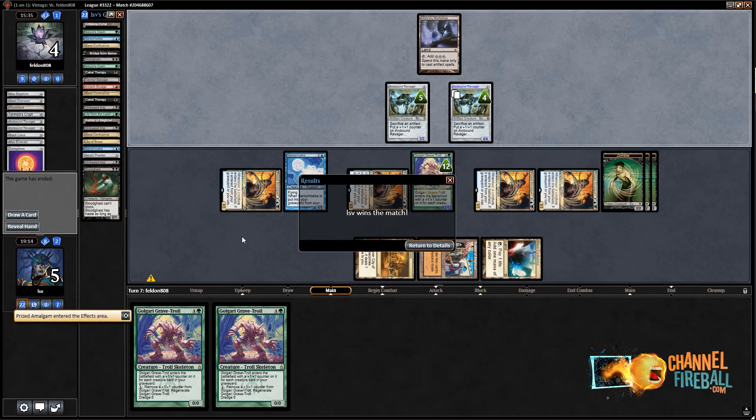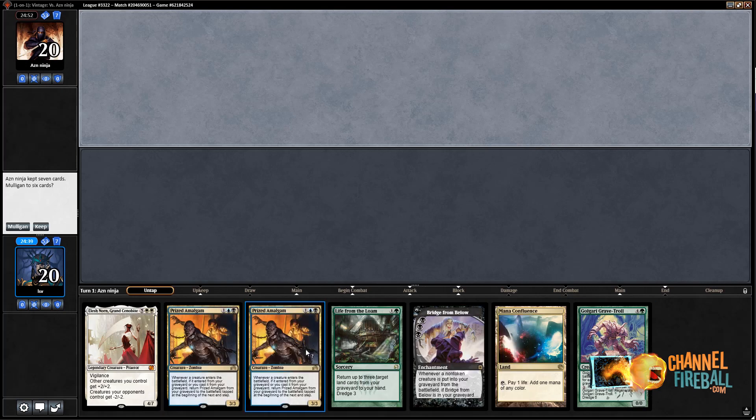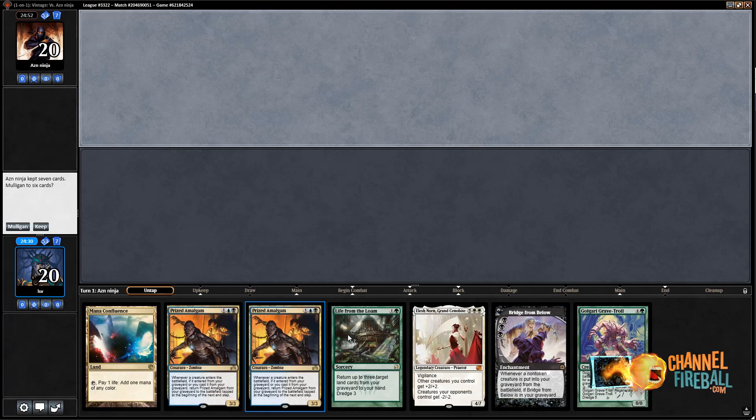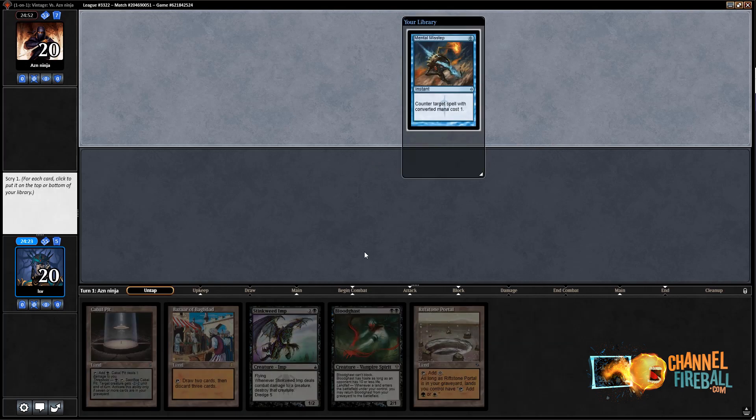Already time for round four. Before I decide to run a mulligan — hint: I will be mulliganing — I do want to remind everyone about our sponsor here: ChannelFireball.com, of course, is who is letting me make this video. ChannelFireball.com is a great place to buy cards, sell cards, find free content — some of which is Dredge related. It's actually my second Dredge video. Watch all sorts of awesome strategy videos, always free. So ChannelFireball.com is great. This mulligan is also sponsored by ChannelFireball.com as I go to six cards. Make that five cards. We'll keep this hand.